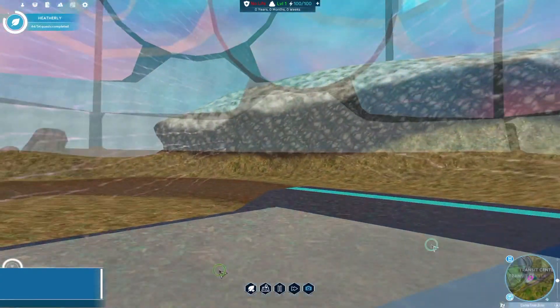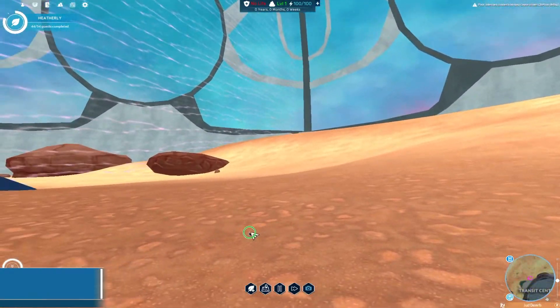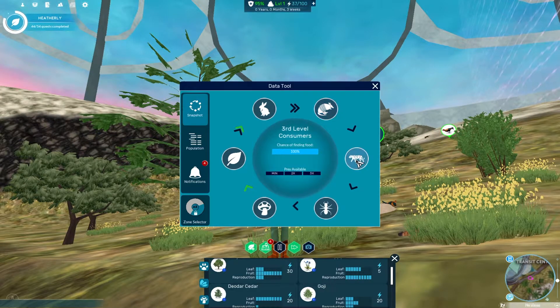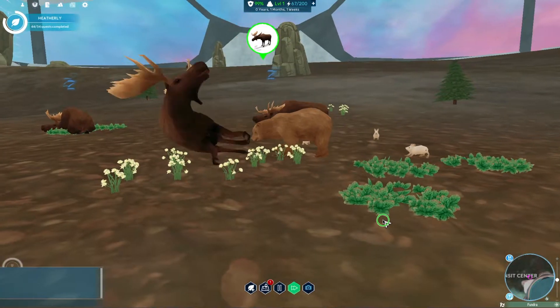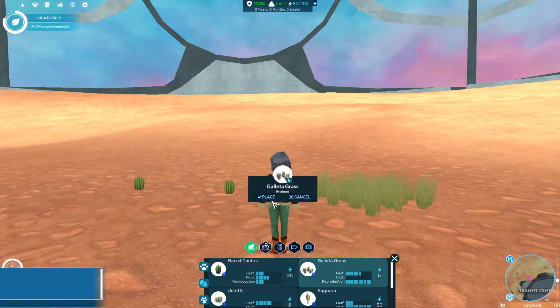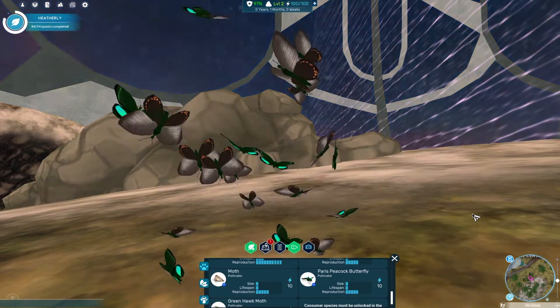When you first arrive, your ecosystem will be completely barren. All you need to do is add plants and animals, but be careful. All plants and animals will fill a specific niche within the ecosystem. Apex predators need prey, and prey need their own food sources too. And of course, if you're going to place any plants in your ecosystem, you'll need some pollinators if you expect them to reproduce.